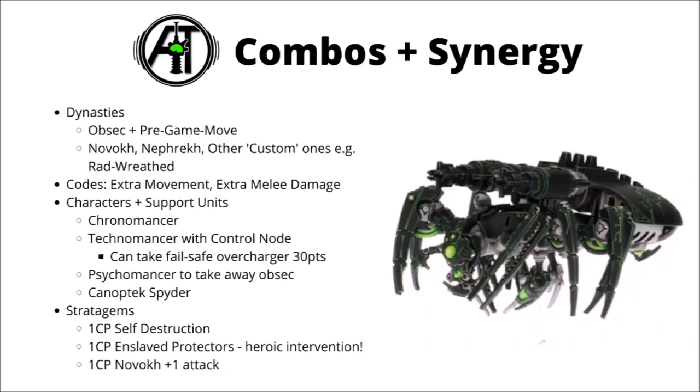If we were trying to go for more melee damage, we could think about using the Technomancer with the Canoptic control node. He can give nearby Canoptic units plus 1 to hit, which can be very relevant seeing as they only hit on 4s. If you really wanted to double down, you could also upgrade him to take the Cryptech Arcana, the Failsafe Overcharger — that's 30 points, and it could give you 1 extra attack per Canoptic base in the unit. It's not a bad buff, but bear in mind those are only strength 3 attacks hitting on 4s, so it's only going to add up to an extra wound or 2 at best. I'd consider it if I was taking multiple 9-man scarab units. You can also combine Obsec Scarabs with a Psychomancer, who can take away enemy Obsec if they get too close, potentially stealing objectives by parking the Scarabs nearby.